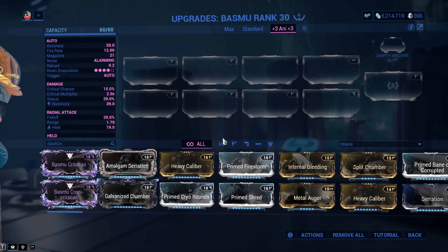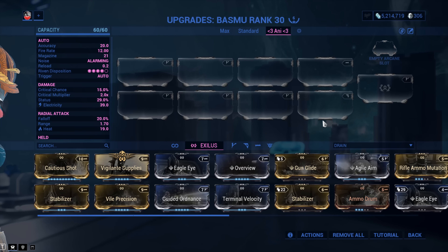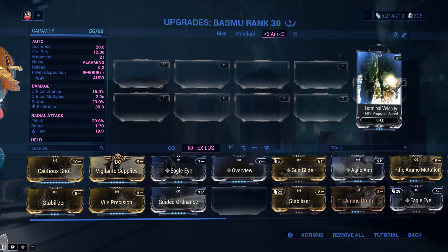I would still vouch for Dexterity — the reload speed is fantastic. In the Exilus slot, there are no ammo issues because the weapon recharges by itself. I would recommend 100% you go with Terminal Velocity. It helps the projectiles from the primary fire mode, meaning you're leading your targets less. We've got projectile travel speed, and you want to go for headshots. Leading your targets less is fantastic — more DPS because you're landing shots more consistently, more headshots. Terminal Velocity is the kind of mod that increases your DPS and makes your gameplay smoother, even if I can't put a specific number on it.